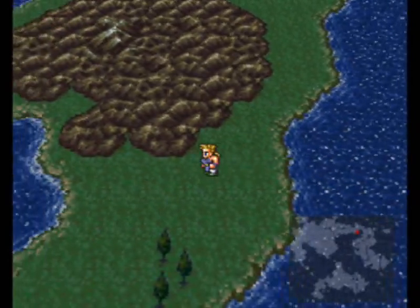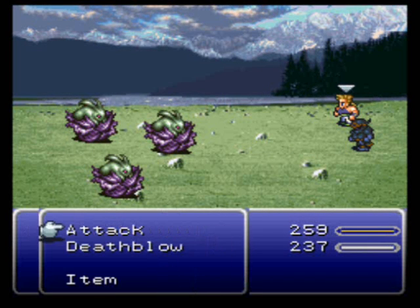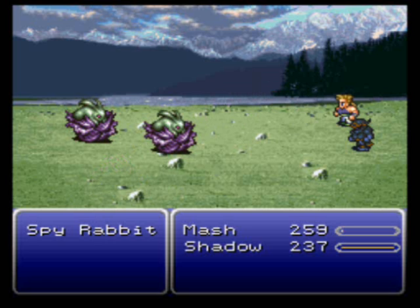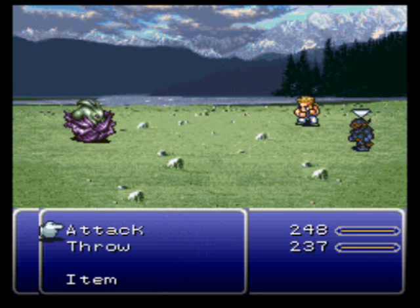Let's go down towards Doma Castle. Spy Rabbit! Yeah, so just use Death Blow and shurikens and you should be pretty good. I think at level 15, Mash learns a Death Blow that is really out of this world. It'll be super, super useful.